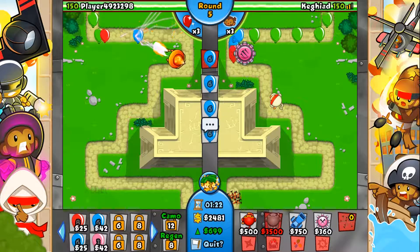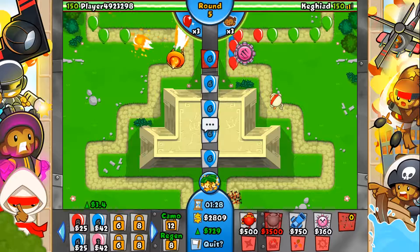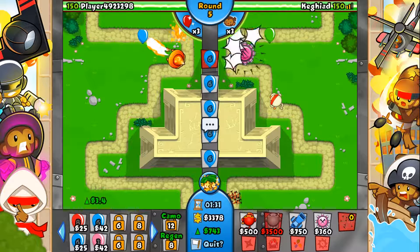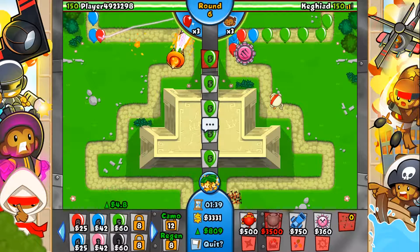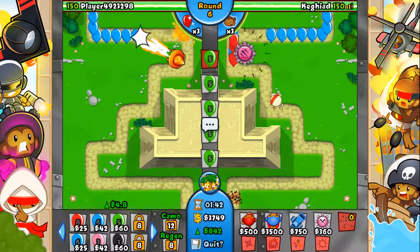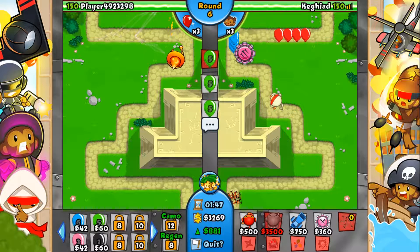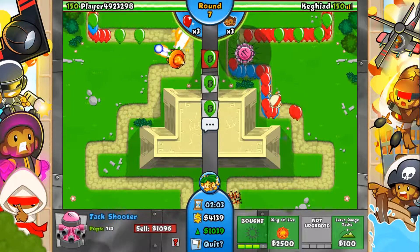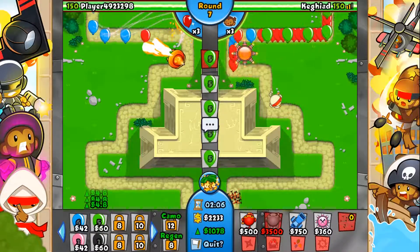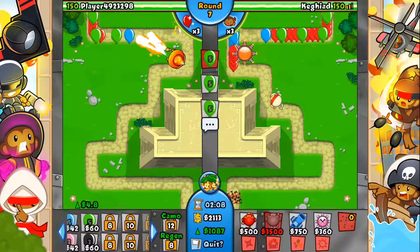He's going straight for the fire wizard. He's already got a 2-3 fire mage up there, so we know he's got wizards. I wonder what his other three towers are — if he's got super monkeys in there, or a dartling gun with ray of doom, that could be quite good on this map shooting diagonally. I wonder when he's going to start putting down some other towers. Fire mage is pretty good — I'm certainly going to need to put something down soon to deal with leads.